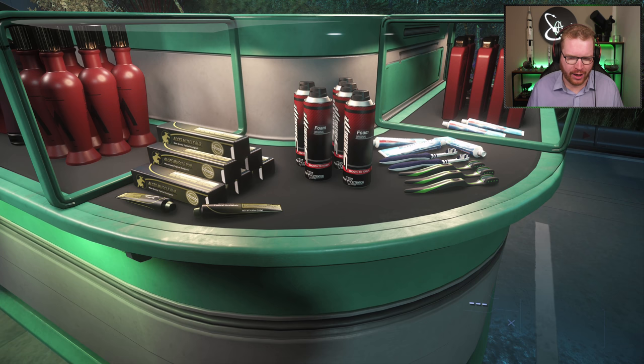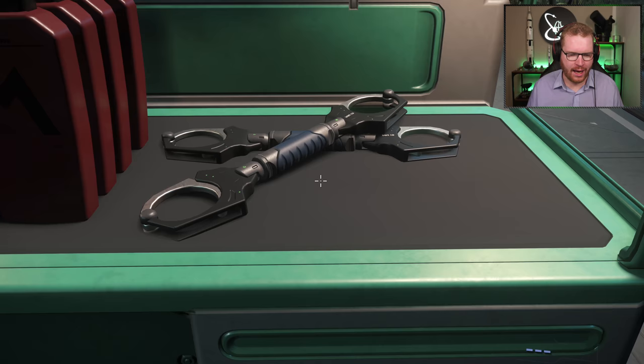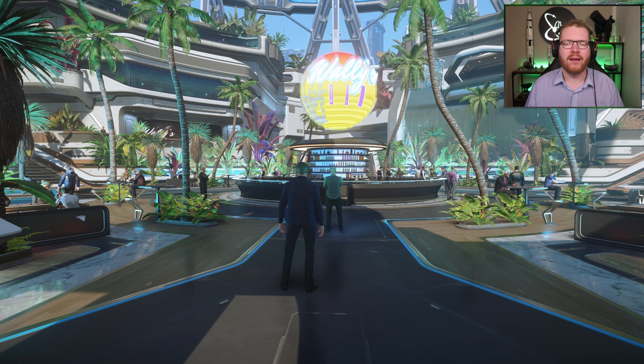They have toothbrushes, toothpaste, some kind of shaving foam — all stuff that makes sense to sell at a little hotel lobby. And then they have... this. You can imagine what those are going to be used for.